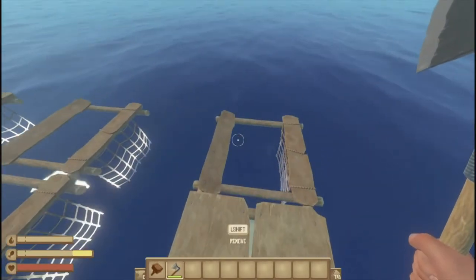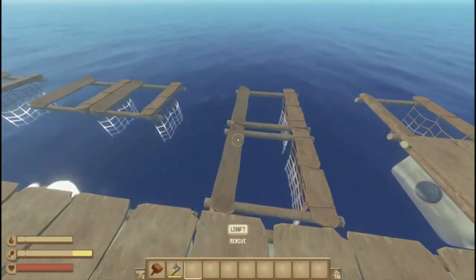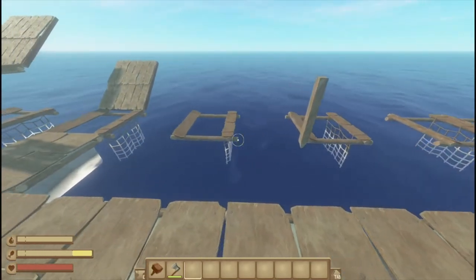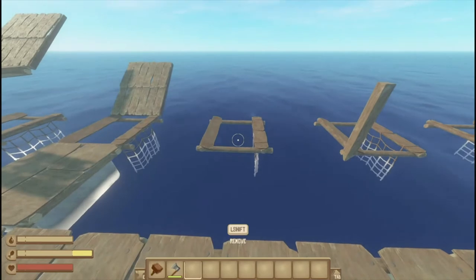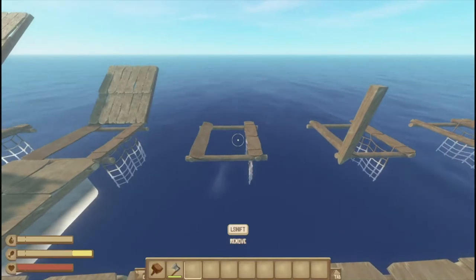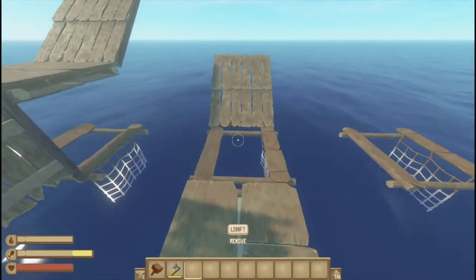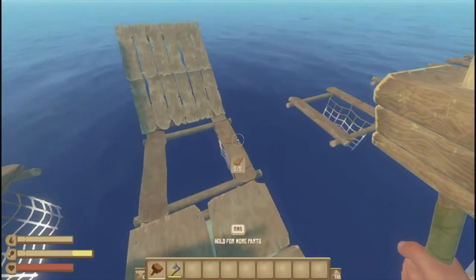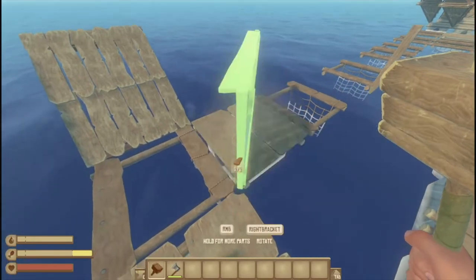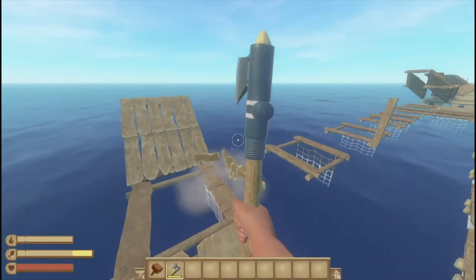Collection nets work just like foundation blocks — you can have one supported by another, they can support each other, and they work with the post trick. So this one is all by itself but quasi held up by the post. You can't actually place anything directly on them, but if you place a foundation and then a wall it will hold it up.